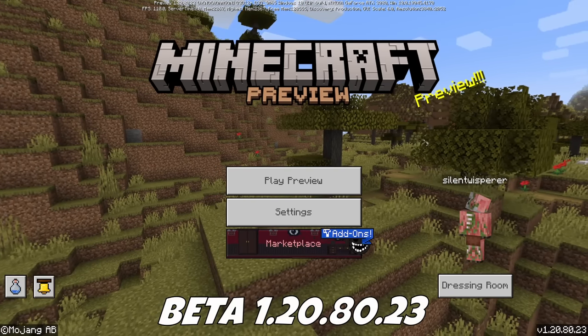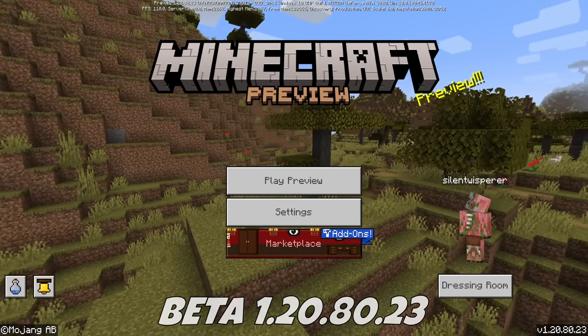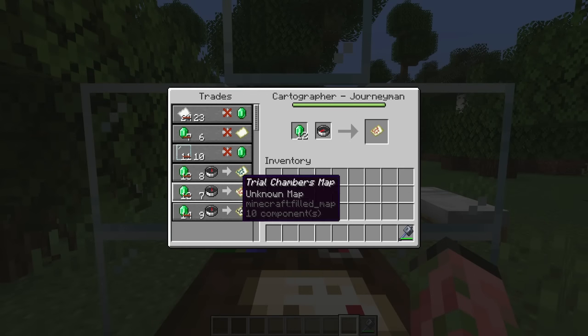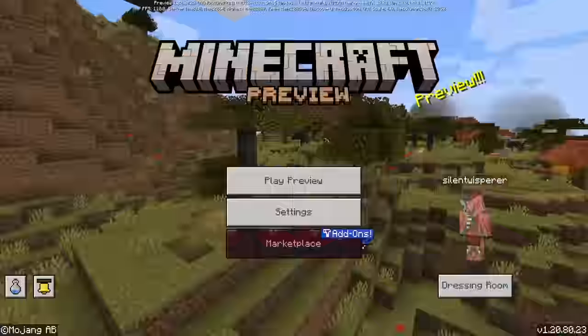Moving over to the latest Bedrock Edition beta — this is actually released early, so I can actually show it in one of these videos on time for once. Bedrock Edition also got the trial chamber map from the cartographer villagers, but we also have a few other unique features.